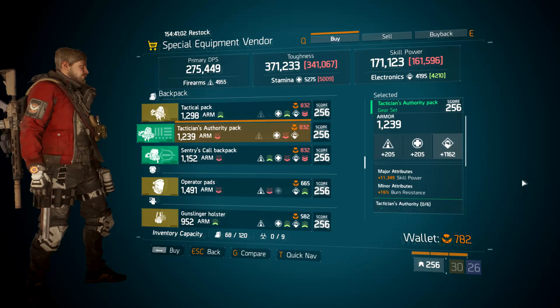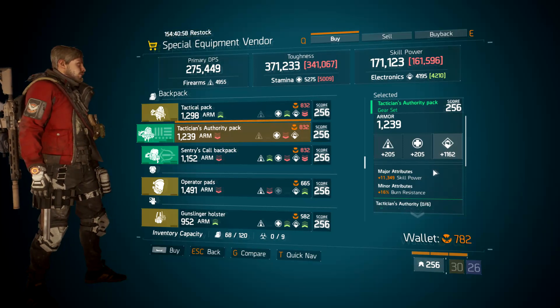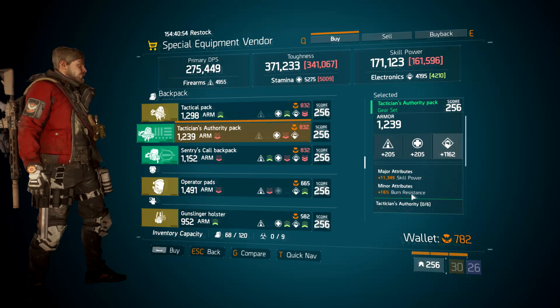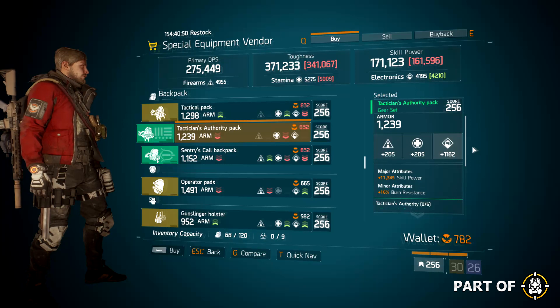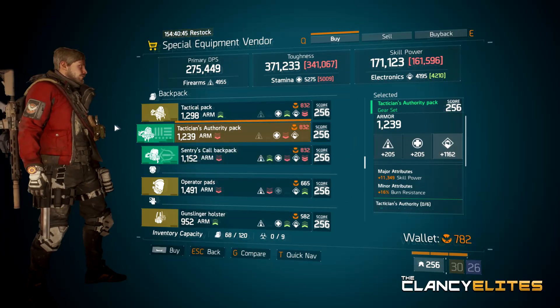There's also a really nice Tactician's Authority pack rolled with Skill Power and Burn Resistance — a pretty low Electronics roll, but the Major Attribute and the Minor Attribute are both worth keeping, so you could easily roll for a main stat and get it close to maxed. This is all in the Special Equipment Vendor.